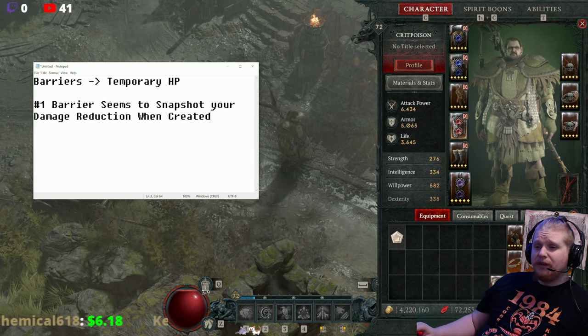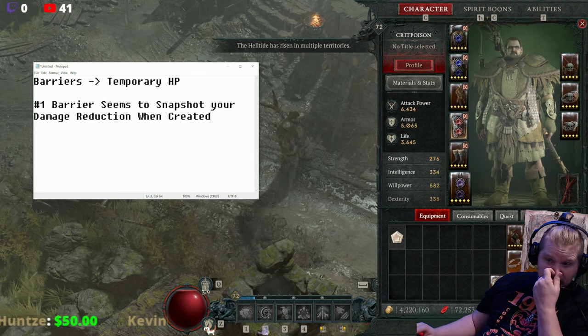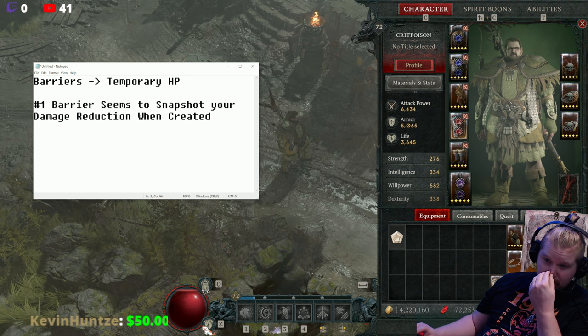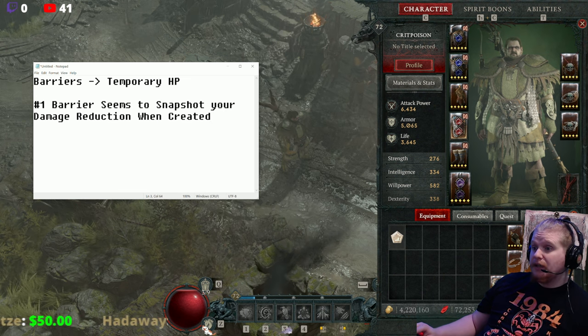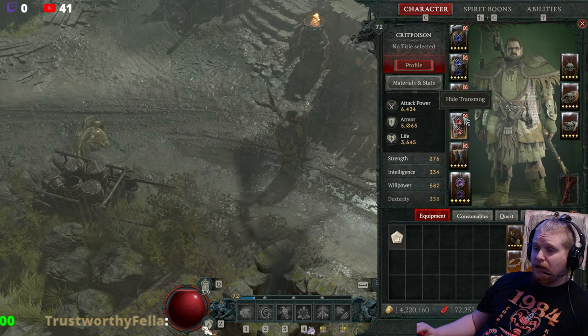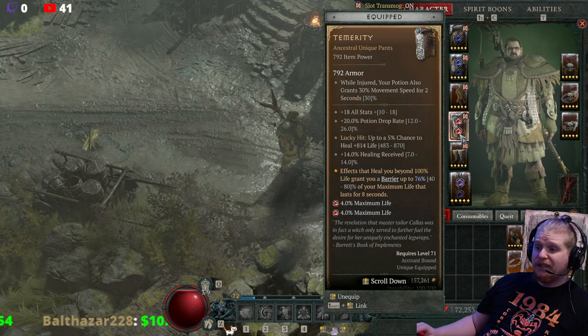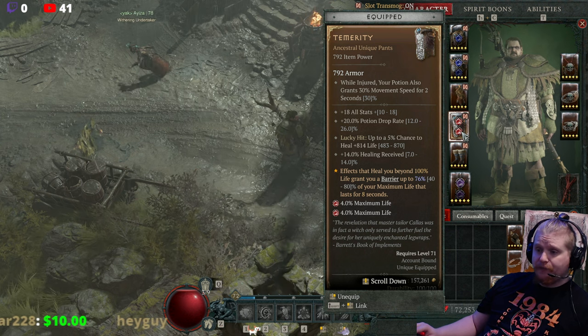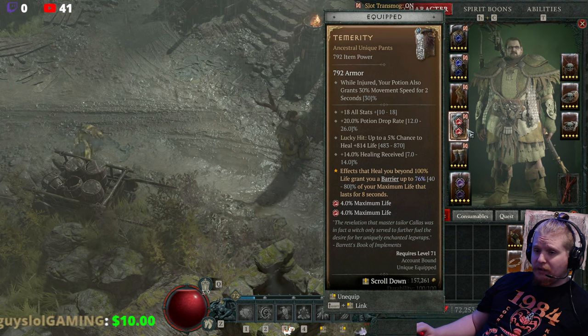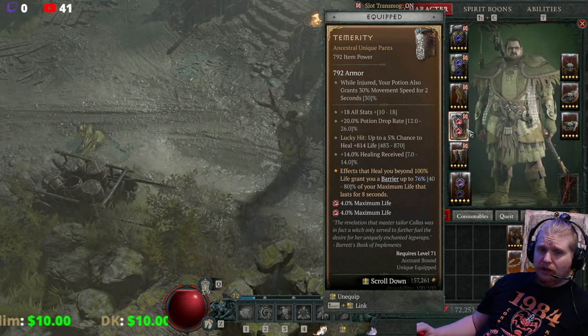Number one: barriers seem to snapshot your damage reduction when created. This is something that doesn't seem to make it through in a lot of the understanding of how barriers work. Barriers don't get your damage reduction unless your damage reduction is active at the time when your barrier is created. This means that a lot of the time, barriers end up being garbage because you don't have any damage reduction when the barrier is created.